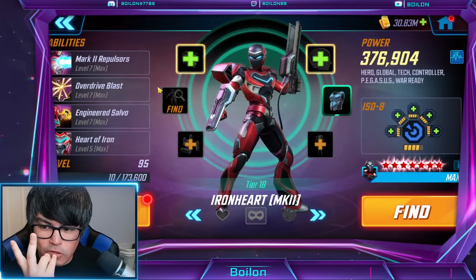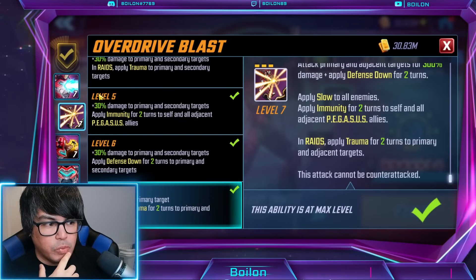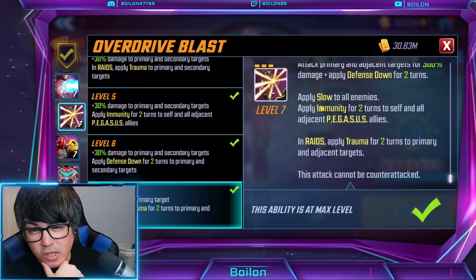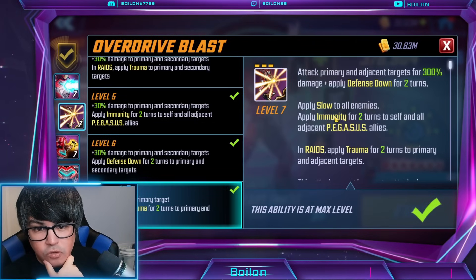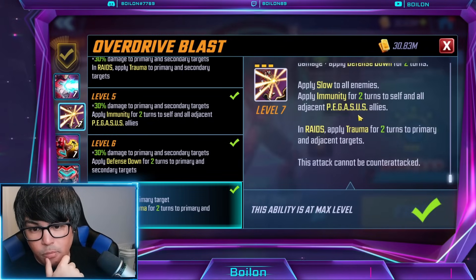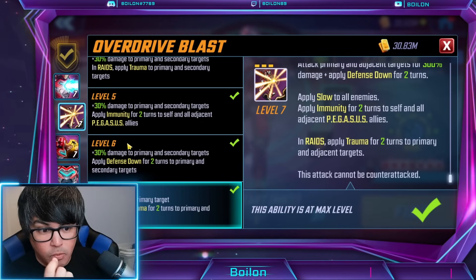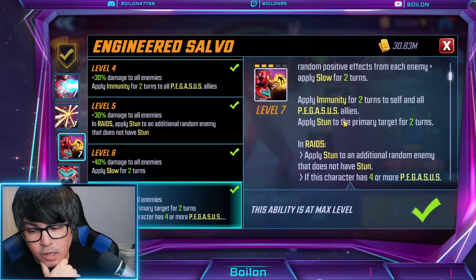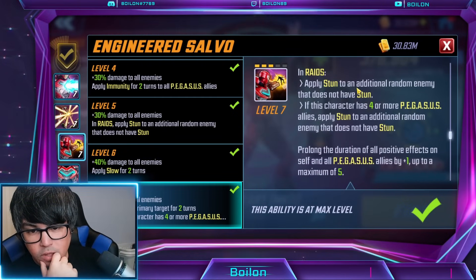For Ironheart specifically, there are two reasons I really wanted to have a Skirmisher ISO. I should probably bump her up to Skirmisher 5 at some point. Her special, which you're going to use a lot, applies trauma to primary and adjacent targets and also applies slow to all enemies. Especially on node one to start, these debuffs are really important. You get defense down for two turns to adjacent, so you're getting defense down, slow to all enemies, and trauma to primary and adjacent — all really important debuffs I want to make sure land as much as possible.